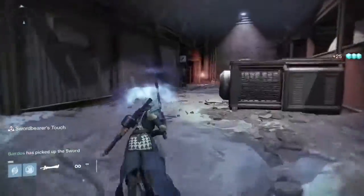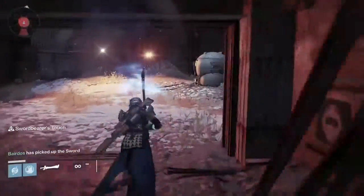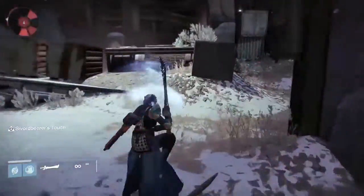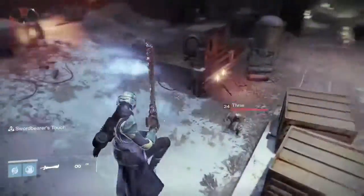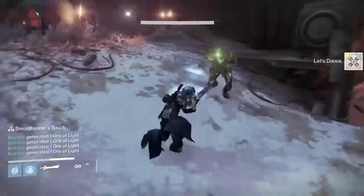So what you want to do is grab the sword, skip these first four, run to this bit and just jump up and then smash down on that group. That's Let's Dance done.